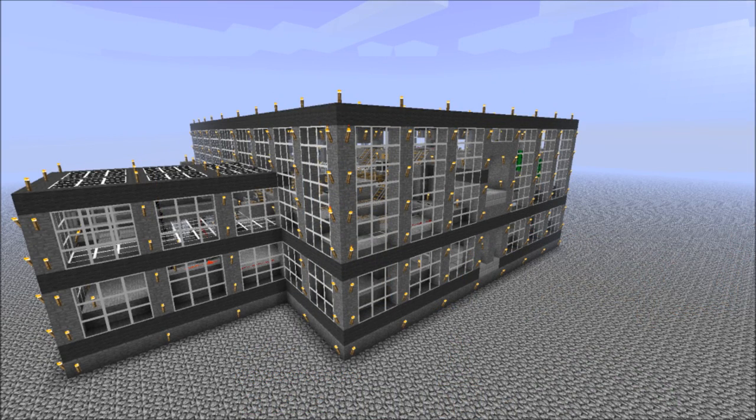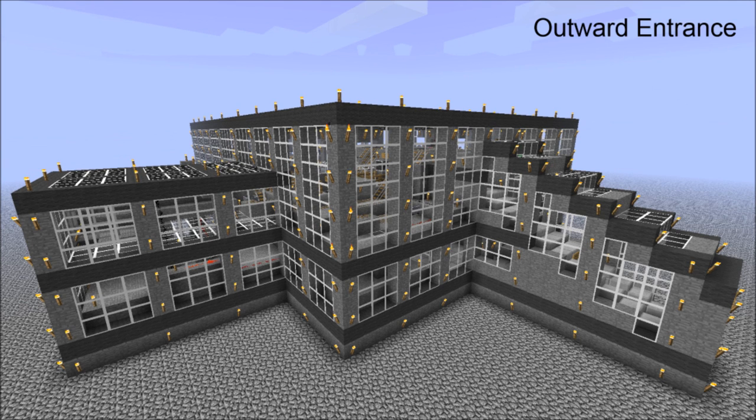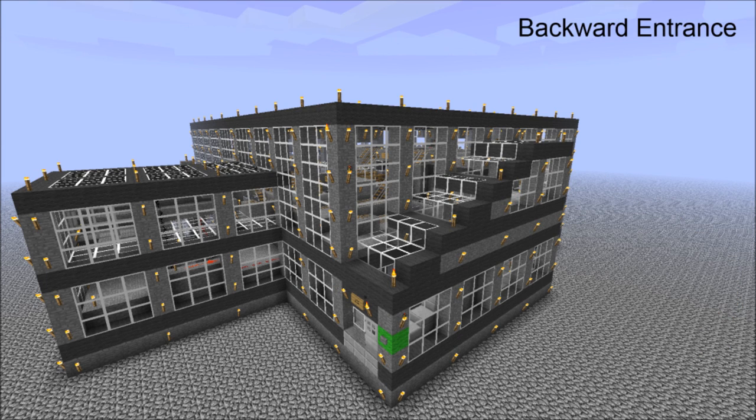I have a few last tidbits to show you in this new version. The first thing is that I've included a couple of new entrance schematics for the elevated side platform version of the station, as you can see in these images here.